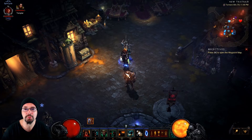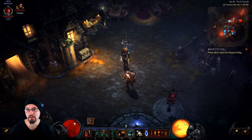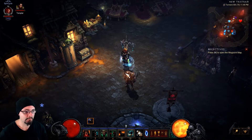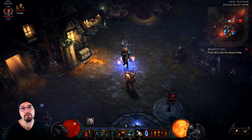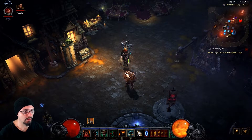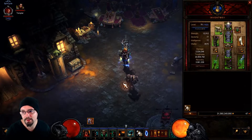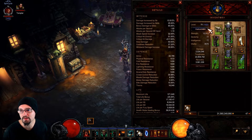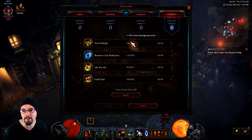Welcome back to the Diablo 3 how-to guide. I'm going to be going over area damage in this video and explain it in the best way possible. Area damage is an attribute that can be found on weapons, off-hands, rings, amulets, and shoulders. On your character sheet, area damage is measured as a percentage — I currently have 50, which comes from the paragon utility tab at one percent per point up to a maximum of 50.